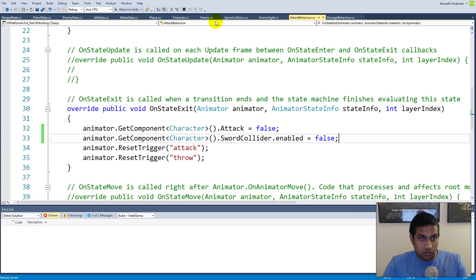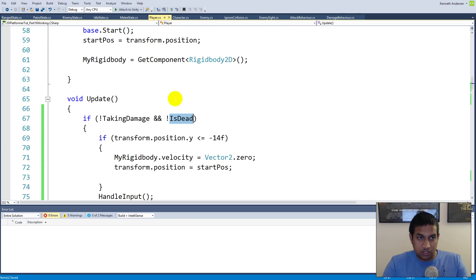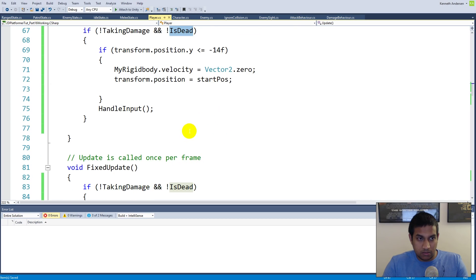We need to go to the player script. The reason we do it in the player script instead of the character script is because the enemy is also a character, so we don't need to make the enemy immortal.